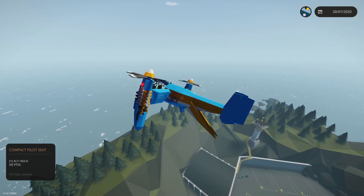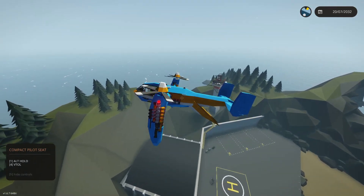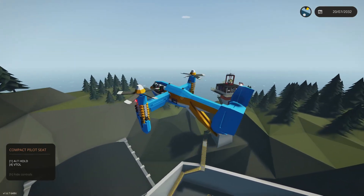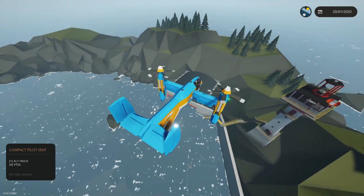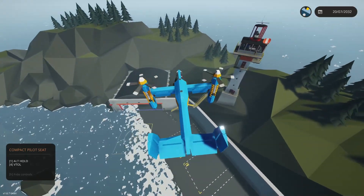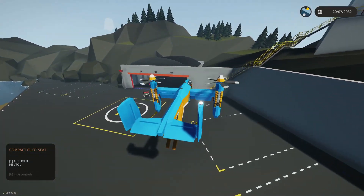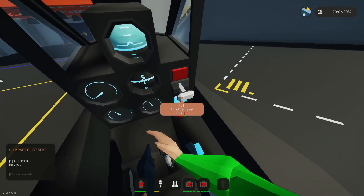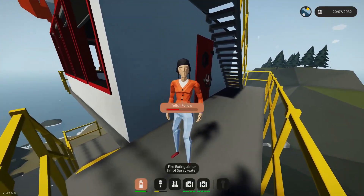Yeah, it looks like there's a line across there. We might be able to save these people — it all depends on what this wave does. The wave's going over the island now — it was super small! All right, putting it down. Let's grab these four people. The siren has ended.